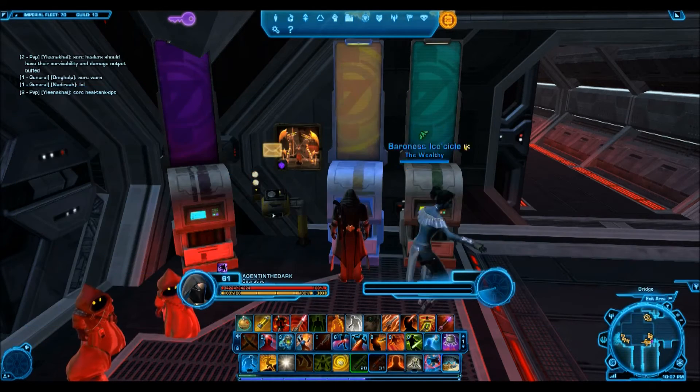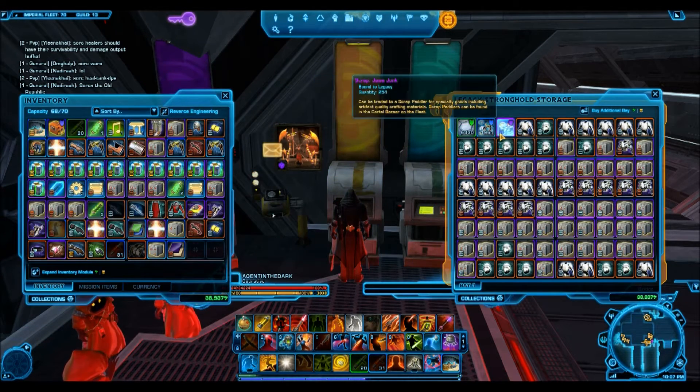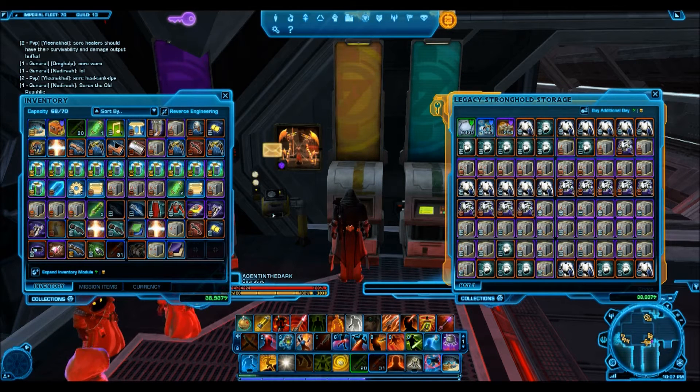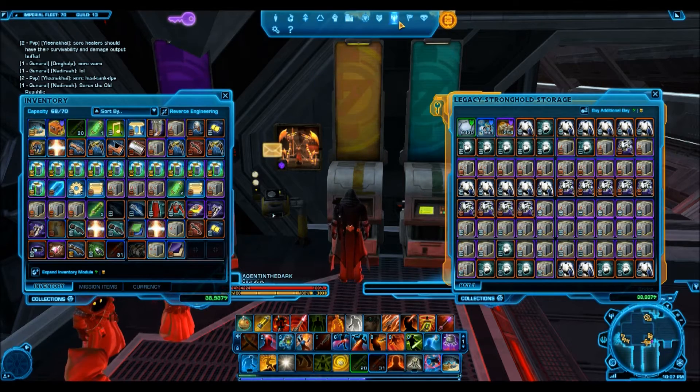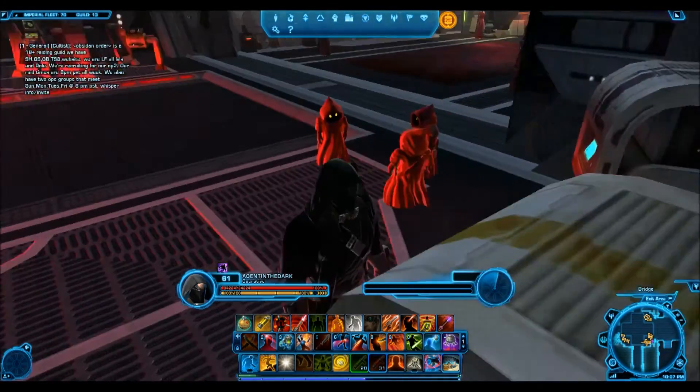Basically, you don't want to use Jawa scrap to actually craft anything. You just want to use it to get a material and then sell that material on the GTN. So this video is just about what are the best materials to buy.